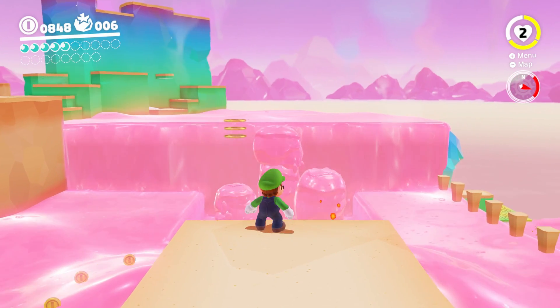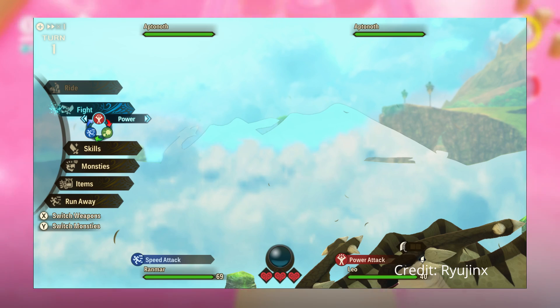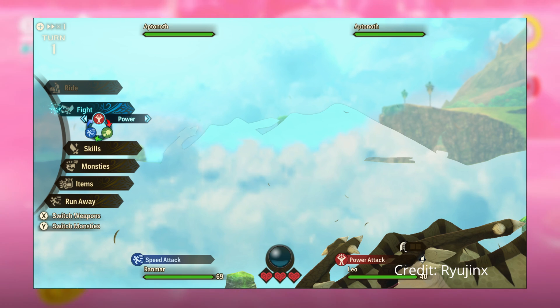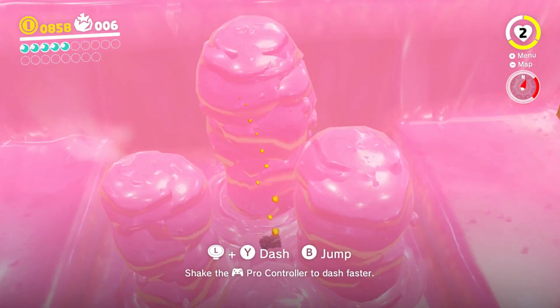Another issue was that when scaling Monster Hunter Stories 2's resolution up, battles did not render correctly. This was due to a small inconsistency in the shader, which has been fixed, and now battles render perfectly when scaled up.